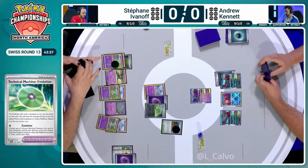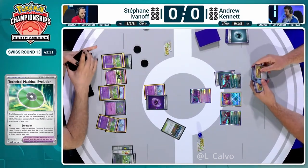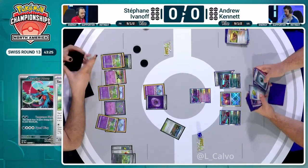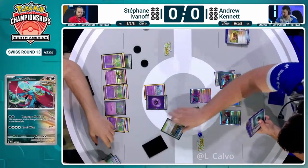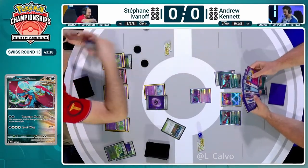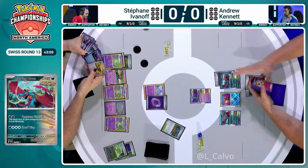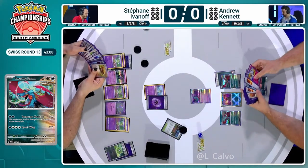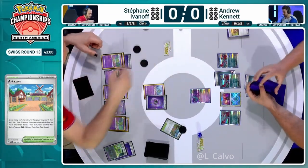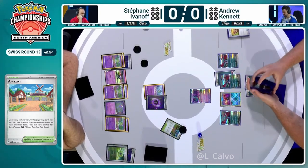Ancient Box has a good matchup against Gardevoir, Lugia, Raging Bolt, and Lost Box — four of the most popular decks from day one and two. Great meta call for Drew Kennett. We're going to see those Kirlias evolved from Stefan off that Technical Machine Evolution, targeting those Pokemon, getting Stage 1s out, setting up the Kirlias for next turn to refine through the deck. This consistency is why this deck works so well.